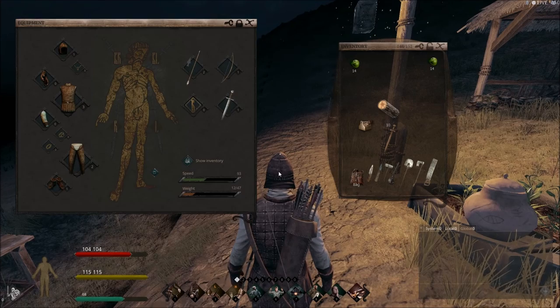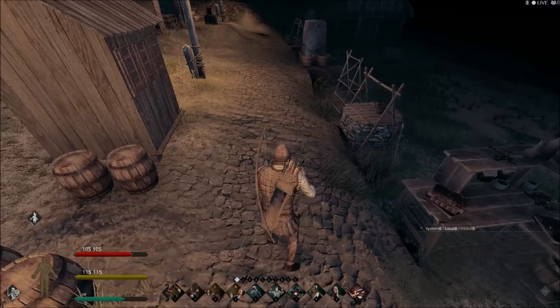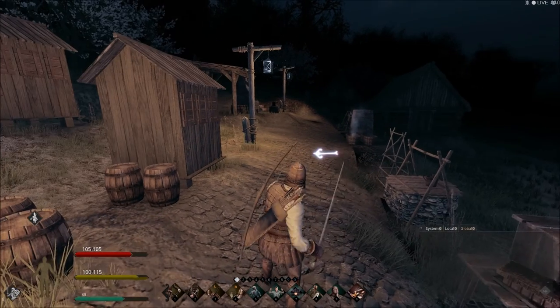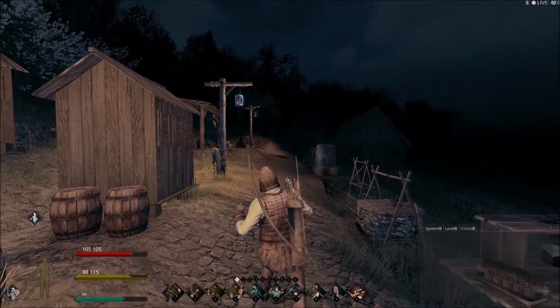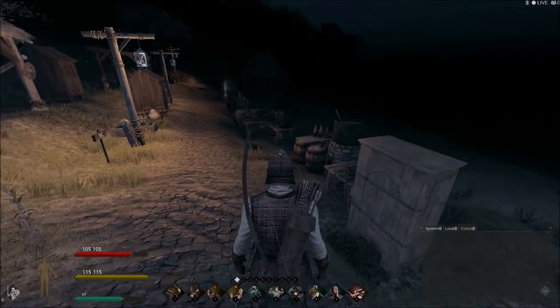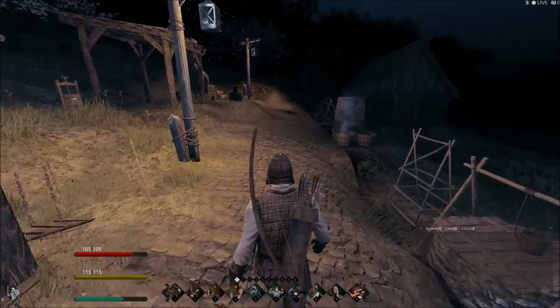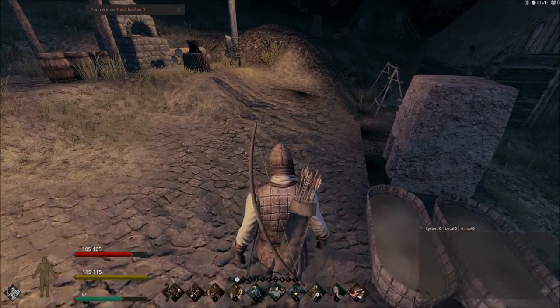Take a few swipes at the training dummy with your practice sword and you'll level up your sword skills. Eventually you'll work your way up to a sword like I have here — a knight sword — which I was able to create using thick hide from one of the horses I killed, plus several iron bars. I am now able to pull out my sword and swipe. The same case goes for shields and the like.